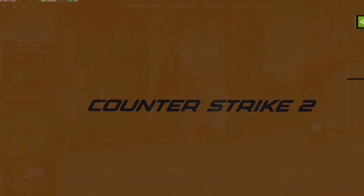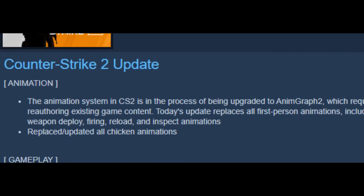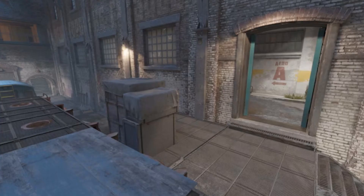Hi guys, it's Jaru, and I'm here for a quick emergency update. So as most of you already know, Valve pushed out a major update last night, which added many things like this railing on Inferno's Balcony, or these hideous looking boxes all around Train.